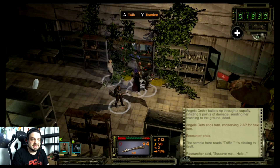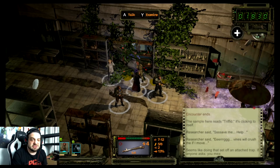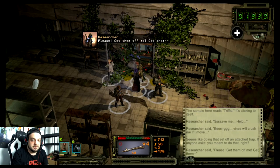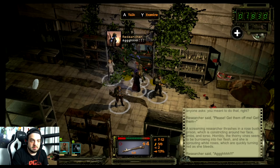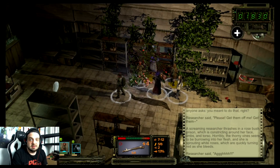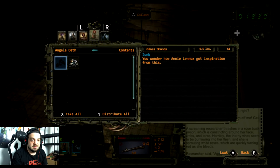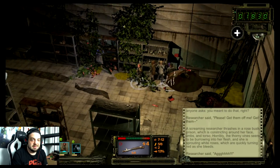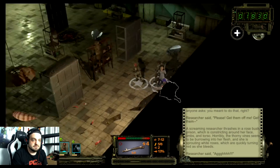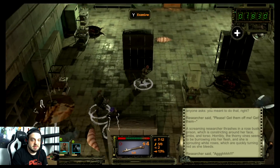There are little details in the world that are interesting to me — like this person just stuck in these vines, like how did this happen? And then suddenly a researcher appears and he's dead — maybe I was supposed to save him and I just did a terrible job.